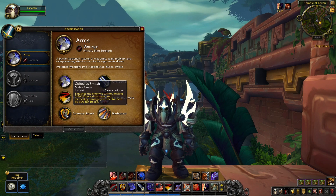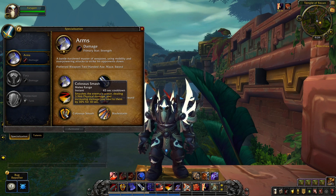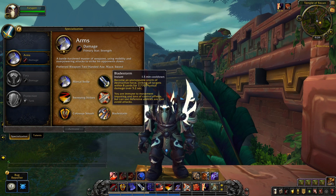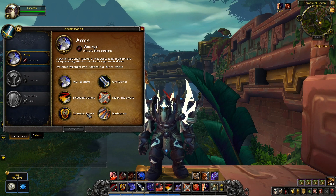Colossus Smash is probably your best ability — it does a significant amount of damage and increases the damage you deal to the target by 30% for 10 seconds. The only downside is it's on a pretty long cooldown so it can't be used every encounter. Then Bladestorm is a very powerful AOE ability that basically makes you an unstoppable force of blades in a storm-like fashion.